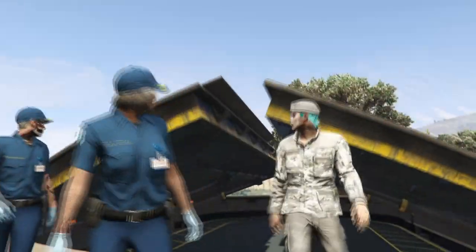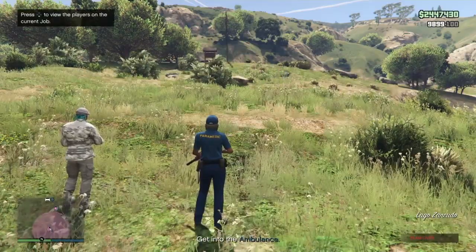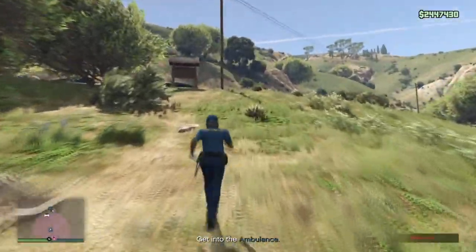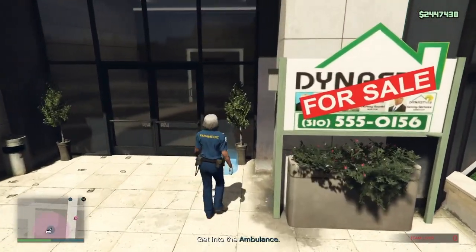You will spawn wherever you purchased your facility and then just hop in a car. You and your friends can go together, but you each need to head to your own apartment — do not try to go into your friend's apartment because you will not be able to complete this step of the glitch. I just hopped in a friend's car, he dropped me off at my apartment, and then he went over to his apartment to do the next step.